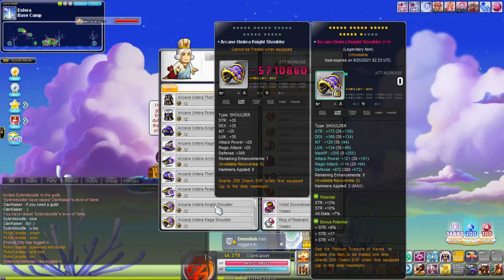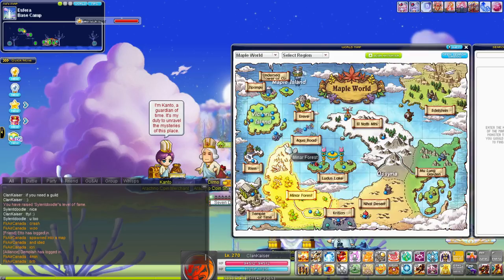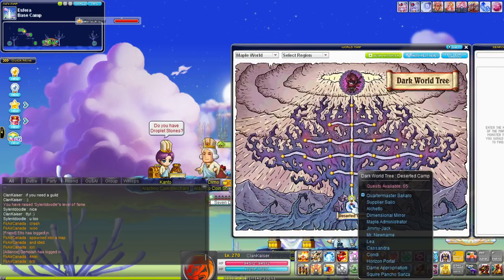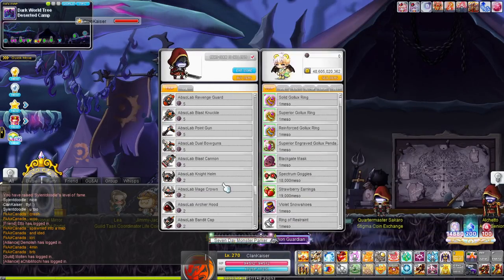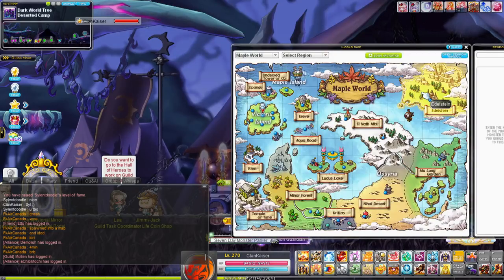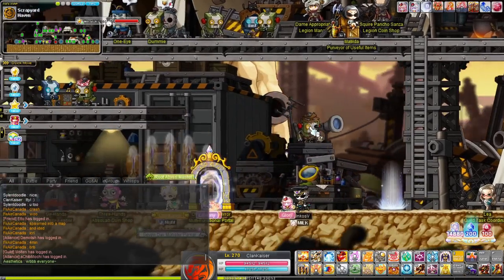The 5-set we're talking about is weapon, cape, glove, shoulder, and shoes. Basically, those 5 pieces are the basis I'm going off of. There will be some differences depending on whether you choose an Arcane weapon or an Absolab weapon, but the basis is that everything in the 5-set is going to be either all Absolab or all Arcane.